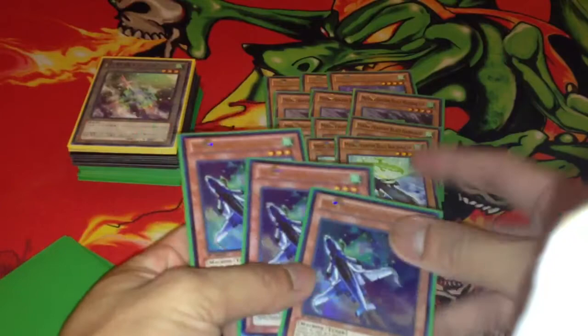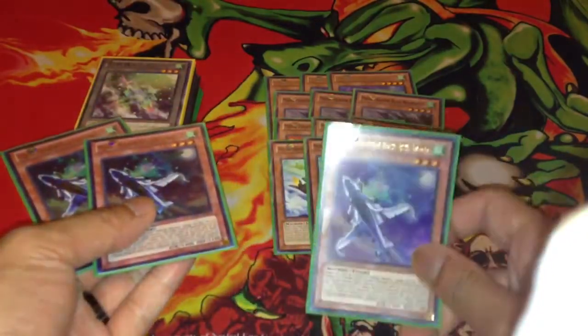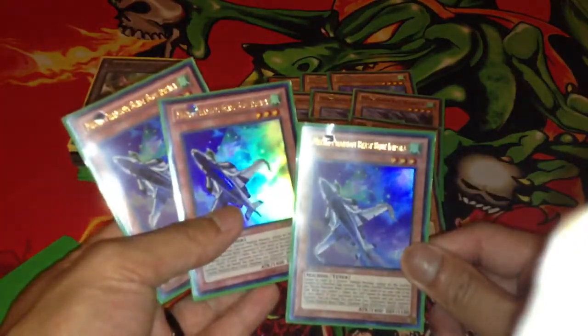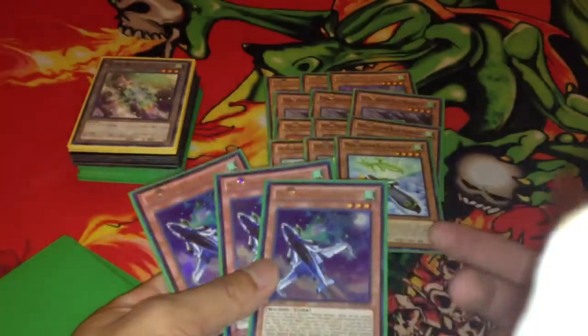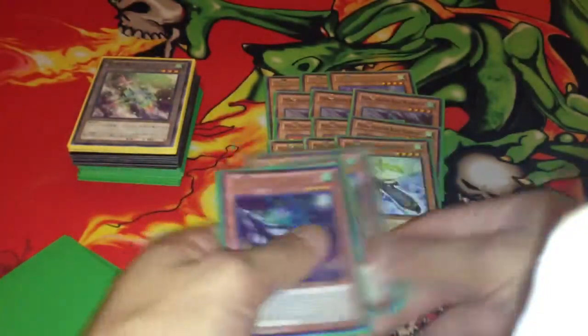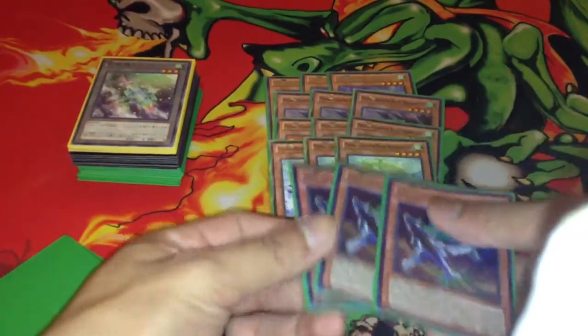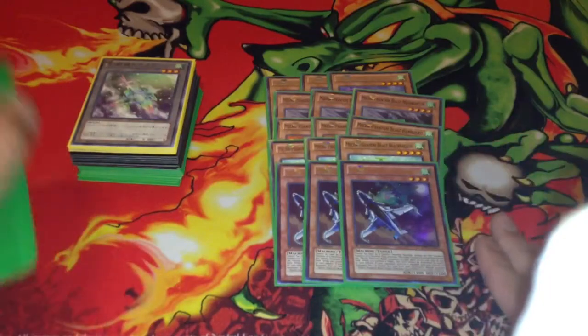The tuner — basically he's an eccentric boy. You summon him and from there you can use him as a tuner. You can only use him as a Synchro for a machine monster, and then the other materials for Synchro have to be a Mecha Phantom Beast. But that's what the deck is for — you summon Konkuruta. So those are the Mecha Phantom Beasts.